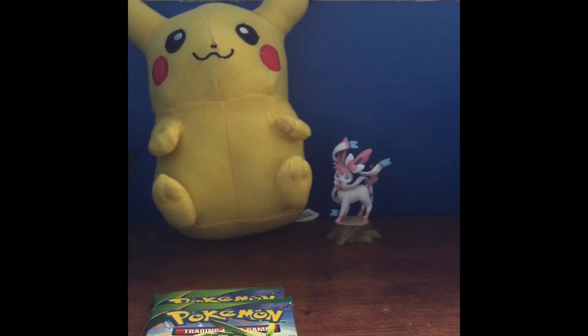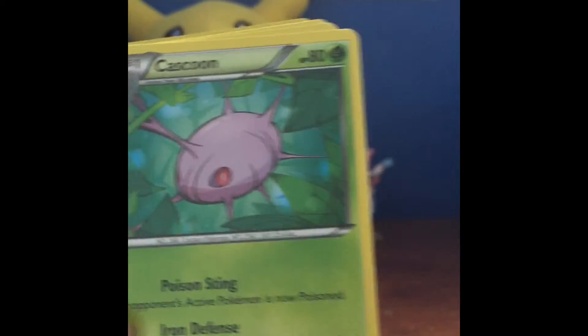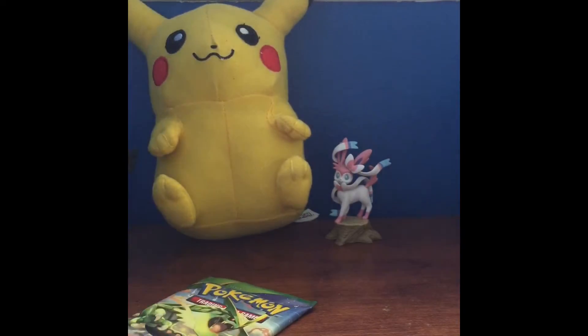We just have our Mega Rayquaza packs left but we do have one more Deoxys pack, so we'll use that one first. Oh no — I almost threw away the code card! We got a bad rare — I do that a lot. Pack six: Gallade Spirit Link, Sky Field, Ninjask, Cascoon, Hawlucha, Dratini, Wingull, reverse holo electric, and a regular rare Clobbopus. I'm trying to do this fast so I don't take up too much storage on my phone.